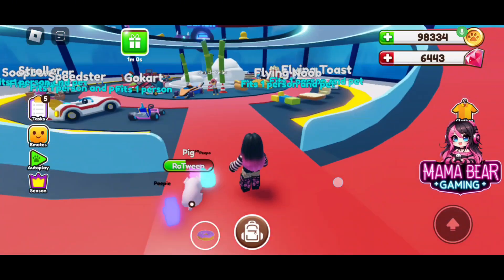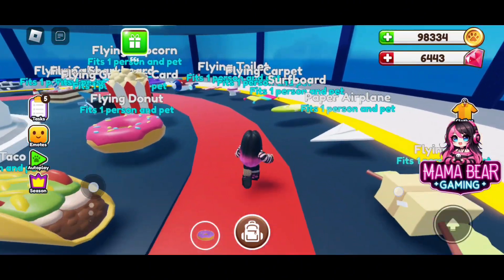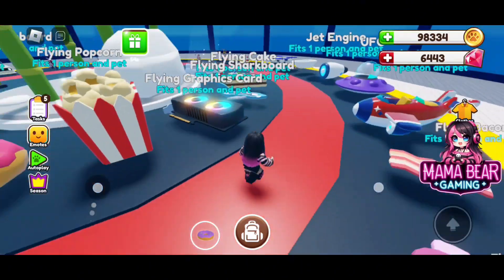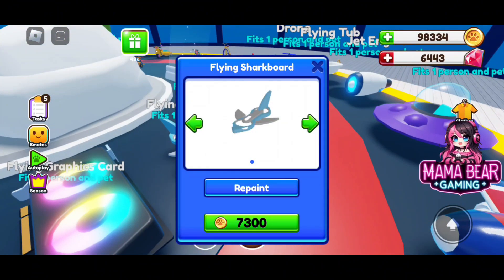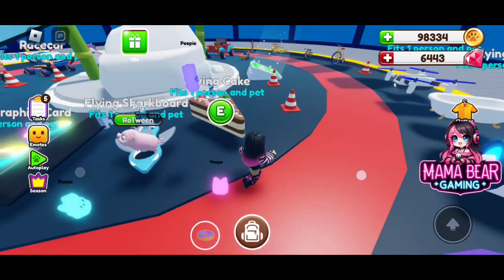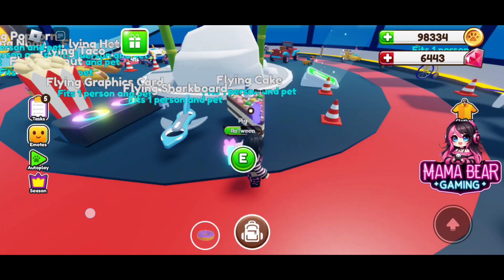And last but not least, we have three new vehicles. We have the flying graphics card for 7900 coins, the flying shark board for 7300 coins, and the flying cake for 5600 coins.